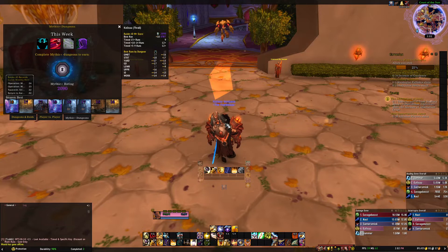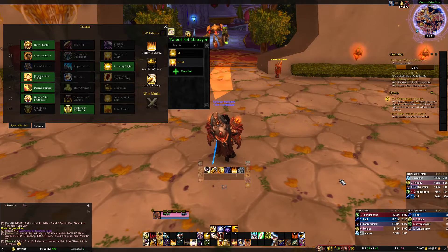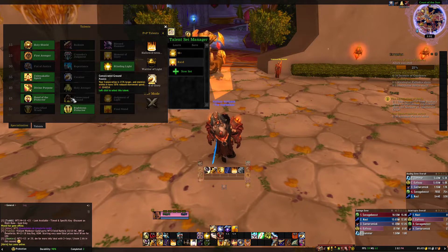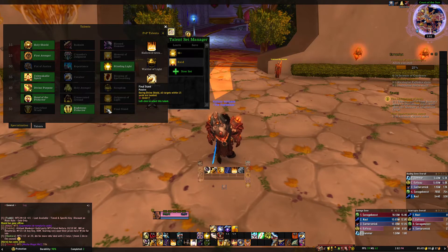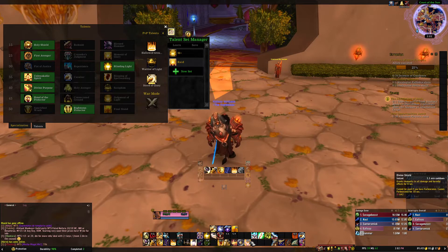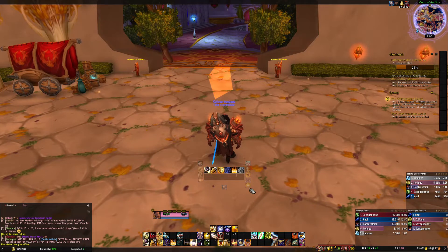This is a great tank for pugging, especially if you want to get Keystone Master. A couple of affixes we're really good with: Necrotic — every time you take damage you get a stack that reduces healing, and at high stacks you basically can't be healed. Consecrated Ground helps you kite away to drop those stacks, and Final Stand — during Divine Shield, all targets within 15 yards are taunted — is fantastic because it drops your stacks while letting you keep aggro.